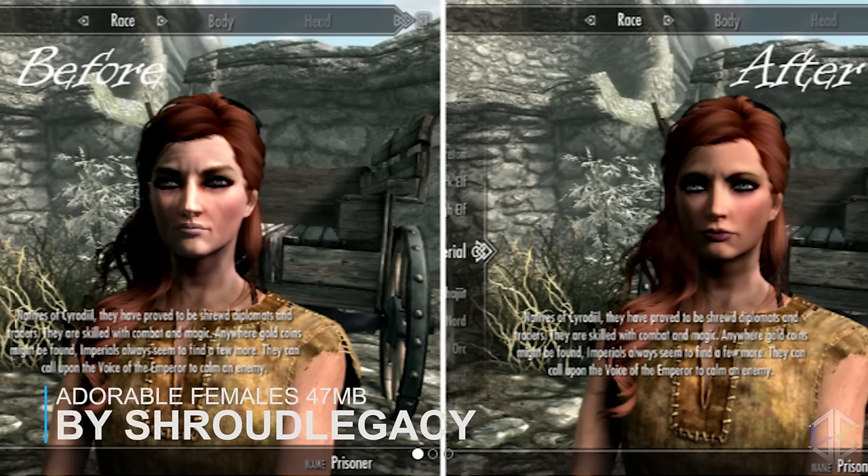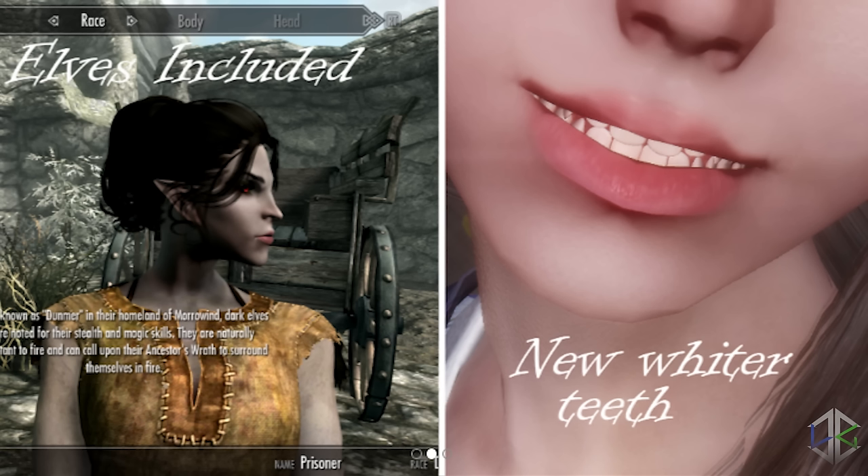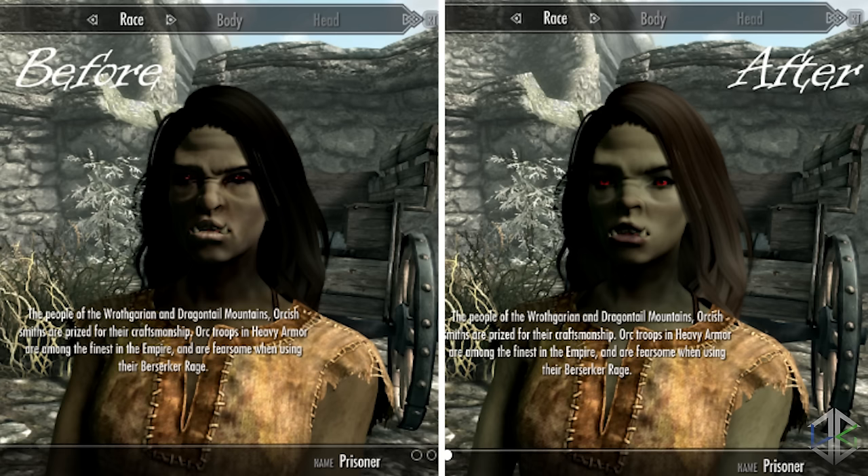To go with Natural Eyes is another player overhaul called Adorable Females. This mod reduces the lips to look fuller and more colourful, and also makes them look less dry. It adds 1K teeth and mouth textures and 8 new eyebrow options. So if you're looking for more character customisation options, this mod along with Natural Eyes and the KS Hairdo Delight mod from yesterday's video all work really well together to make your character look much better.